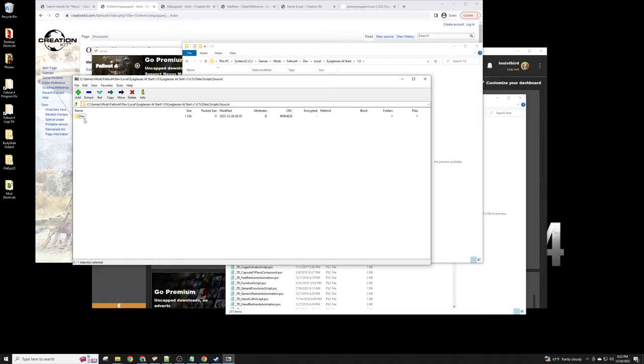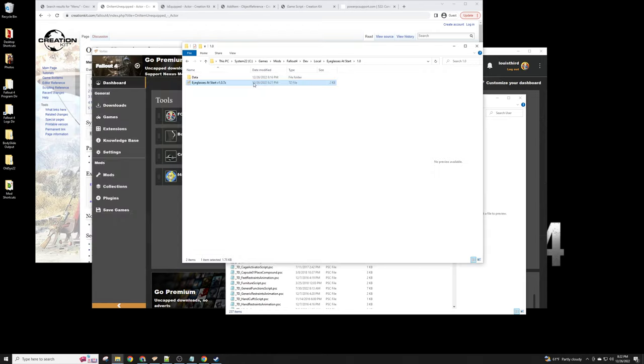If you open the archive with 7-Zip you can verify: there's a data folder, the plugin, the scripts, source, user — it's all there. Everything's packaged up correctly. This is the minimum you need to create a mod and make it downloadable — just package it into an archive like this. It really is that simple.